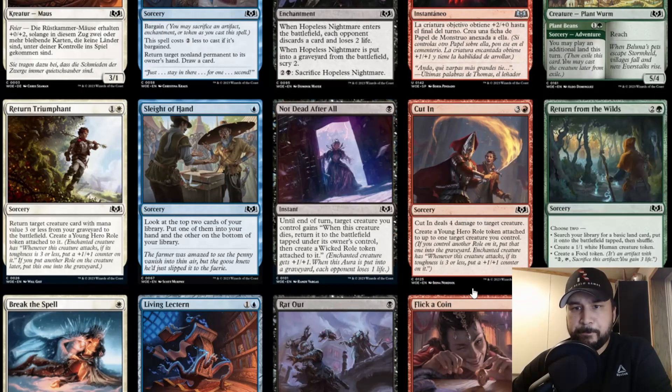Cut In — three and a red, sorcery speed. Deals four damage to target creature and creates a Young Hero role token attached to up to one target creature you control. Three and a red at sorcery speed to deal four damage to a creature is super slow, and the Young Hero role token isn't a great bonus. Not a big fan of this one.